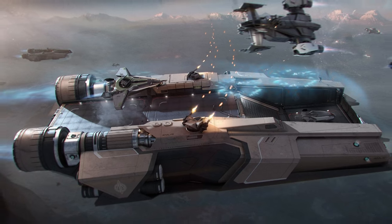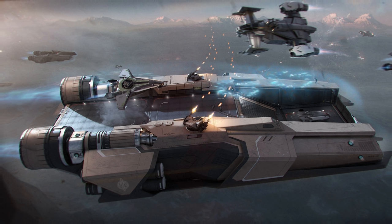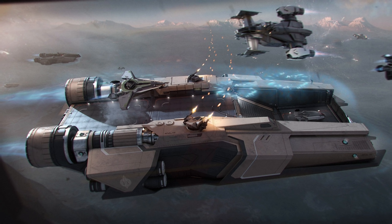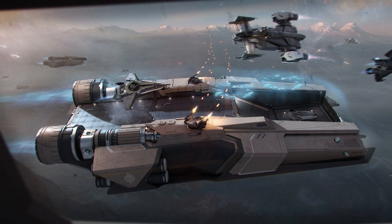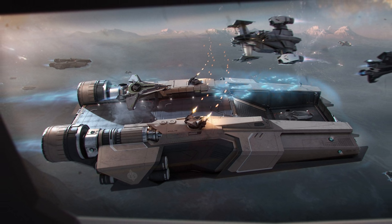The Liberator is described as having extreme range, but how does it compare to other carriers like the Kraken and Idris? The Liberator has extreme range by virtue of the capacity of its hydrogen and quantum fuel tanks compared to other ships of its size class. However, the Kraken and Idris are over double the size and as such have an even greater range.